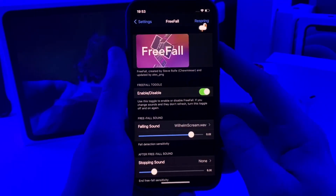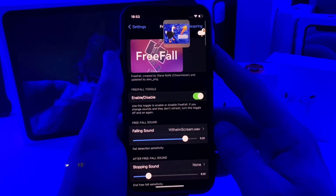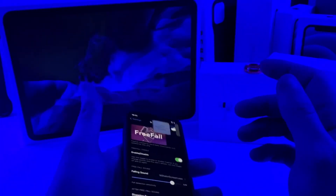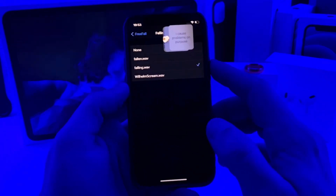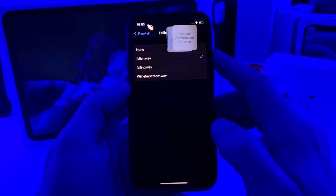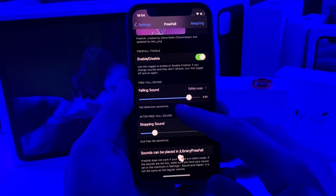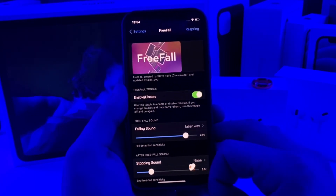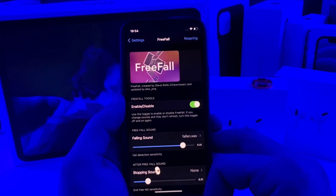The next one I have for you guys is kind of funny. This would be fun to install on someone's phone or on your own phone — basically what it does is anytime your phone senses that it's falling it makes a sound. So we'll go ahead and test it real quick. As you can see it's got the Wilhelm scream. You can change it to a bunch of different things. You can adjust the falling sound and the falling detection, and you can increase or decrease the sensitivity. It's just funny if you throw your phone on the bed, or install it on one of your friends' phones and anytime they drop their phone it'll make that sound. Anyways guys, that one's called Freefall — nice little troll tweak.